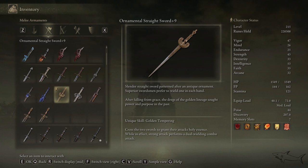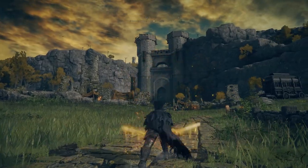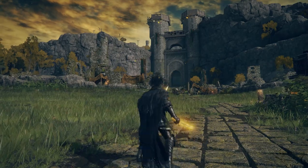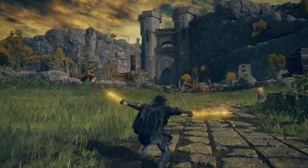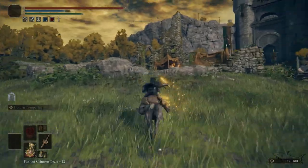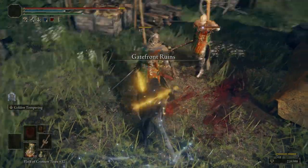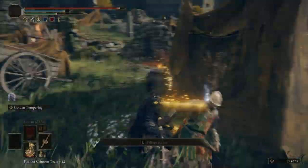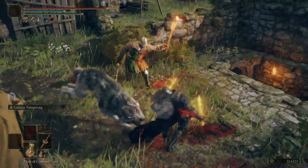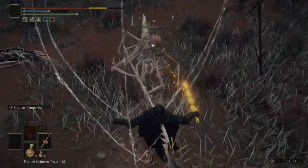Look how nice that effect is with the gold glow — I absolutely love it. Now let's find some enemies to destroy. Remember I can't dodge attacks that well, but just enjoy the moves of the sword — look how fast they are and what special moves we have.